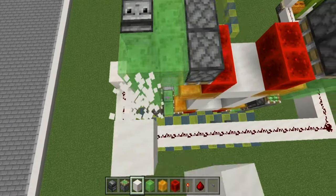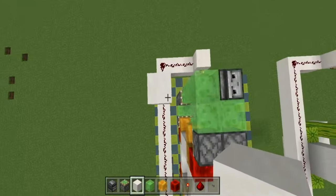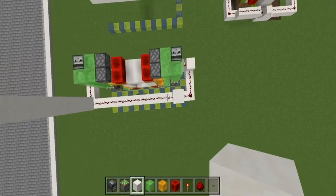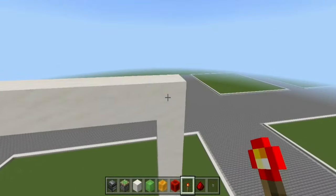Now for the elevator height — you can customize the height yourself, it depends on you. The elevator will stop at the position of the torch.